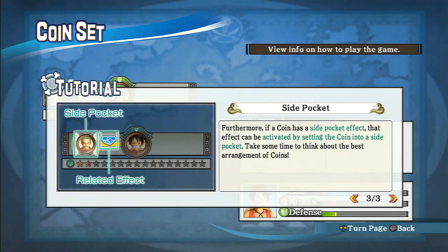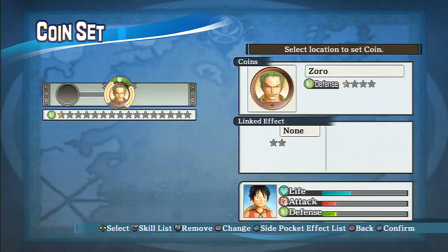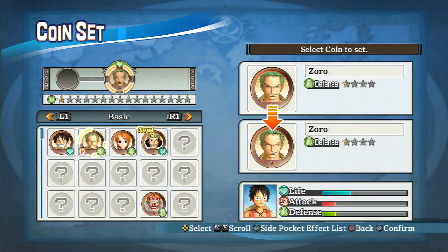That is cool - I'm gonna have to probably experiment with that, because I'm sure there's gonna be a good way to take advantage of that to get great boosts and whatnot. Furthermore, if a coin has a side pocket effect, that effect can be activated by setting the coin into a side pocket. Take some time to think about the best arrangement of coins. As much as I'd like to take time to do that, I'd rather just roll. This is a side pocket coin, and that's the main coin - kind of want to swap that out because we've got better ones now.